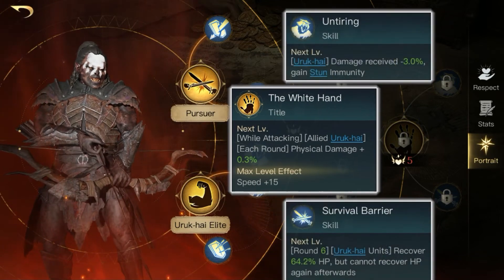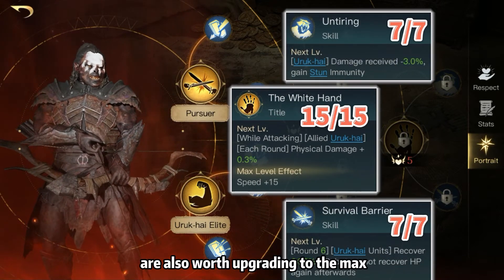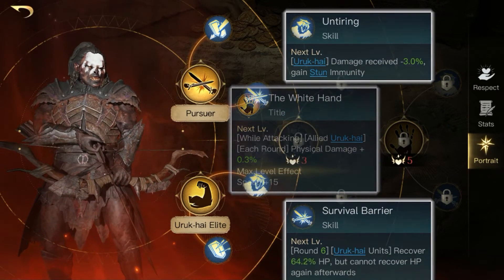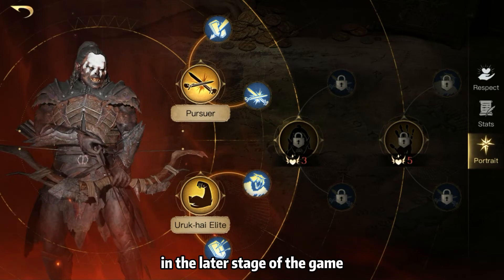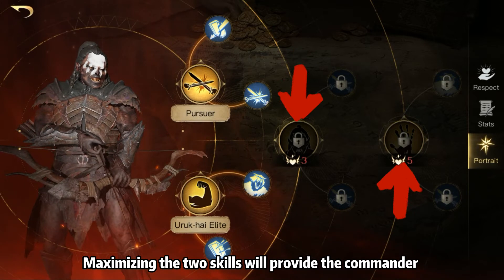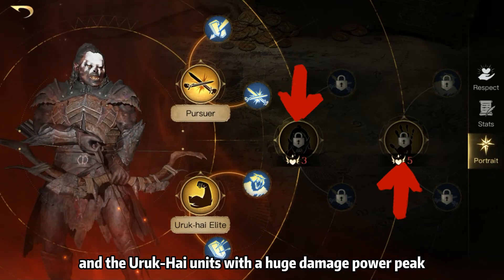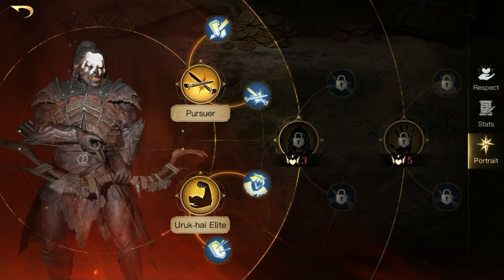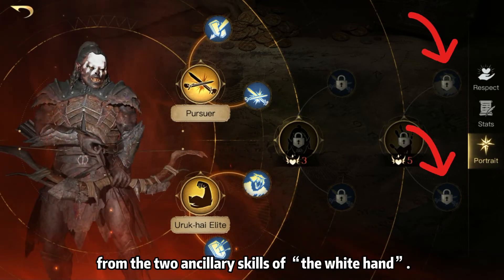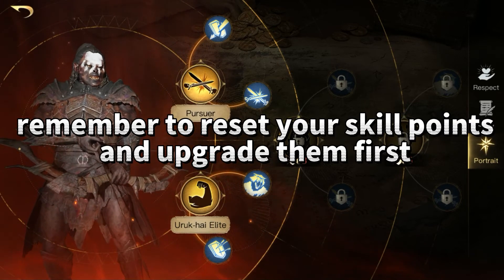In addition, the two auxiliary skills of the White Hand are also worth upgrading to the max, because they will offer damage and defense bonus to your Uruk High units. Therefore, in the later stage of the game, the White Hand and Uruk High Firstborn are the key. Maximizing the two skills will provide the commander and the Uruk High units with a huge damage power peak. Your units will also get some relief and maintenance from the two ancillary skills of the White Hand. So remember to reset your skill points and upgrade them first.